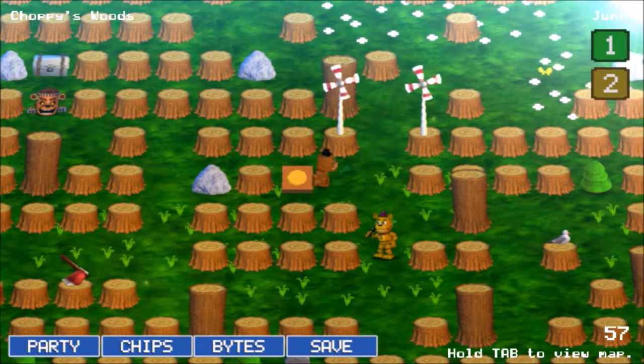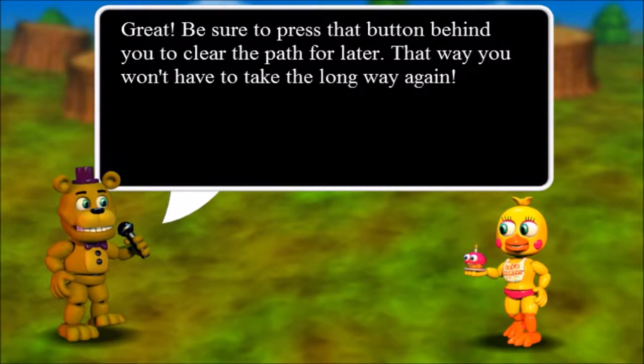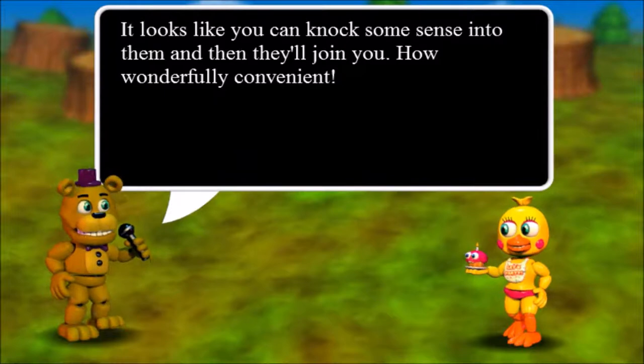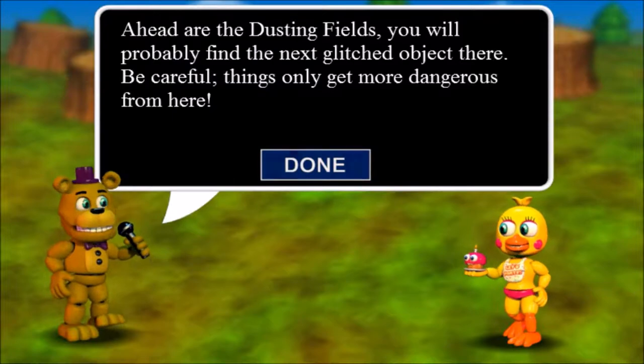I believe this clock is in the Dusting Fields. Be sure to press the button behind you to clear the path for later, that way you won't have to take the long way again. A lot of these monsters are misguided side effects of whatever happened on the flip side - it looks like you can knock some sense into them and they'll join you. You need to find another sub-tunnel under the game, probably hidden inside another glitched object. Ahead are the Dusting Fields - be careful, things only get more dangerous from here.